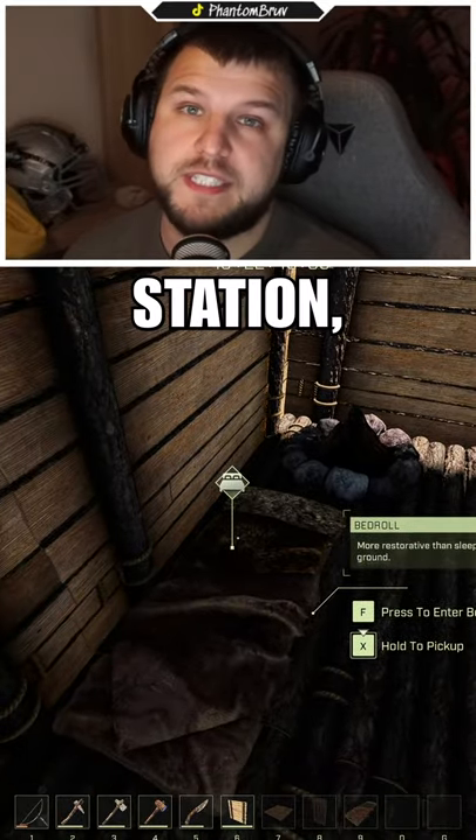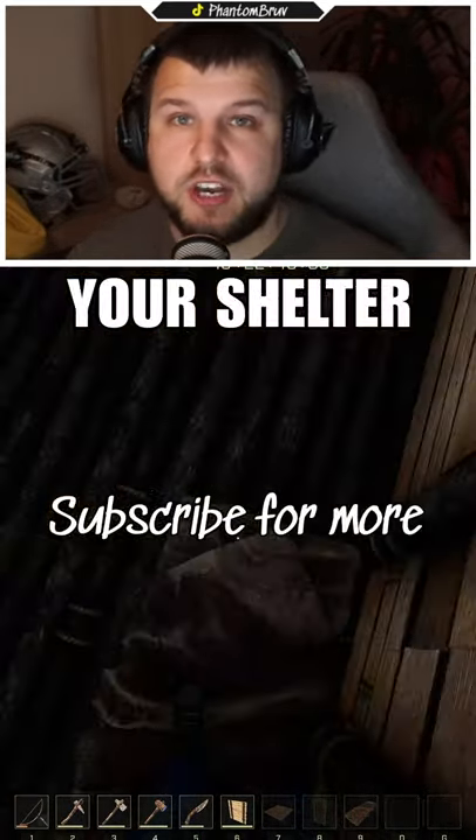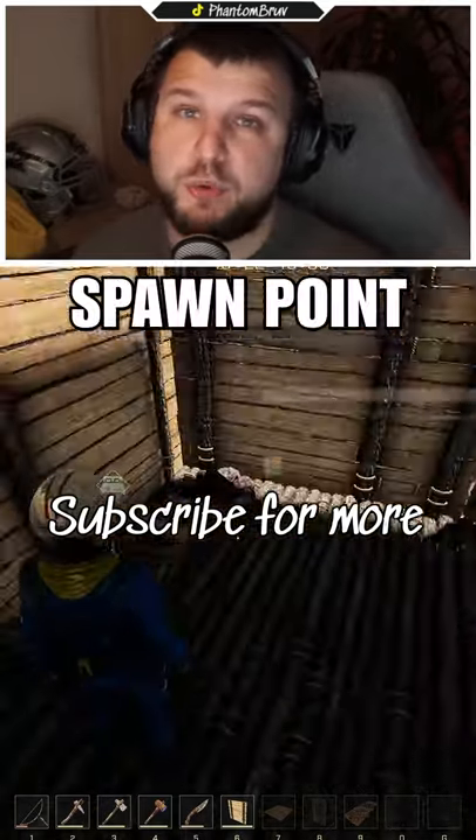Point nine: make a bed roll. Once you've made one at your crafting station, you can put it down in your shelter and set it as your spawn point.